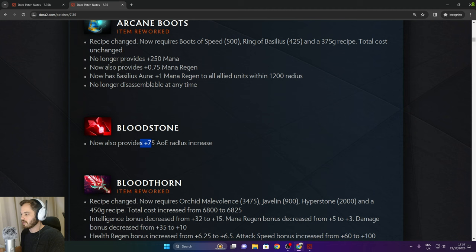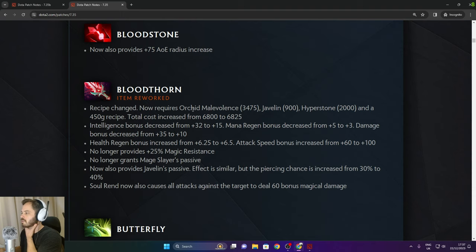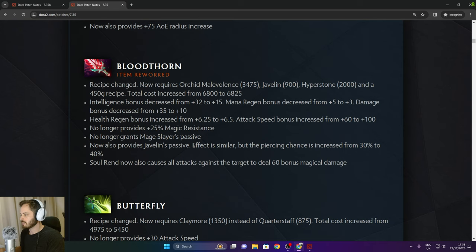Bloodthorn has been reworked — now requires Orchid of Malevolence, Javelin, Hyperstone, and a 450 gold recipe. Total cost increased from 6,800 to 6,825. Intelligence bonus decreased from 32 to 15, mana regen decreased from 5 to 3, bonus damage decreased from 35 to 10. Health regen and attack speed bonuses increased. No longer provides 25% magic resistance or Mage Slayer's passive — now provides Javelin's passive with piercing chance increased from 30% to 40%. Soulrend now also causes all attacks against the target to deal 60 bonus magical damage.